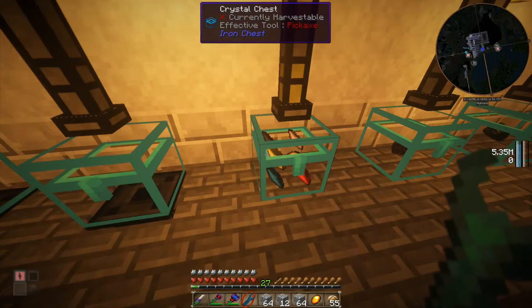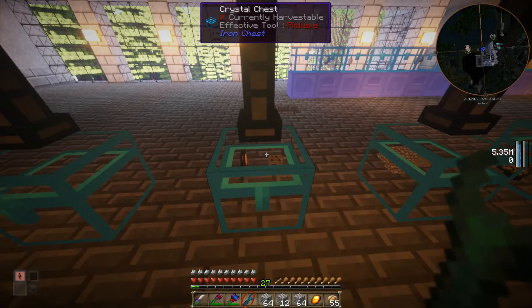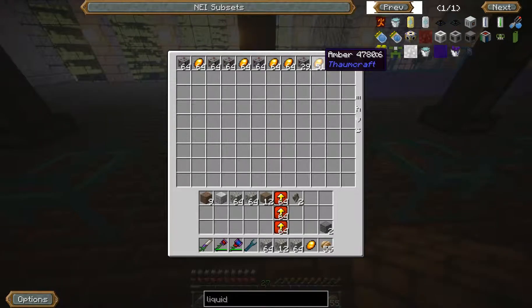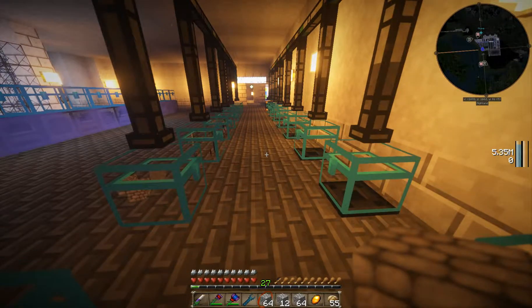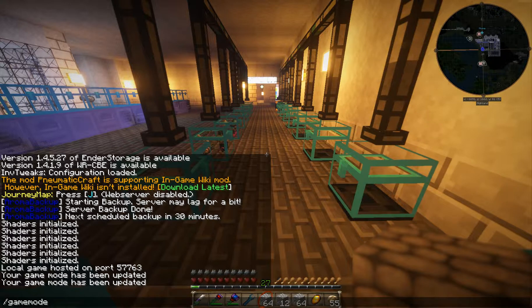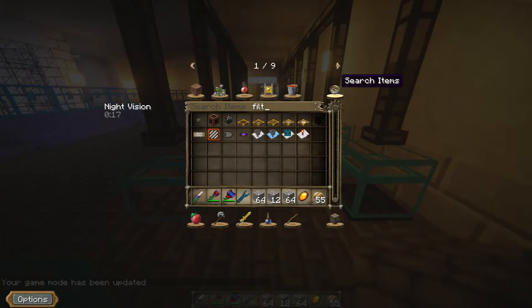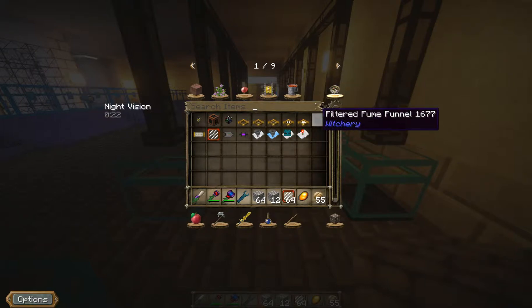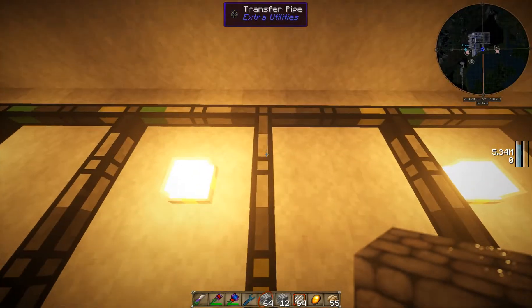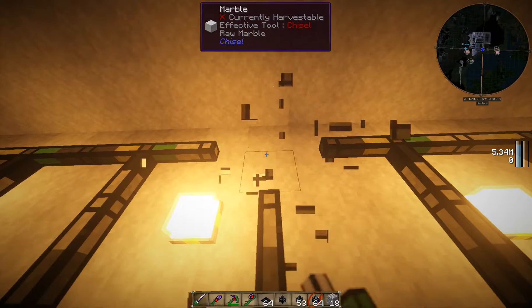So I'm going to change this and move this chest over here, probably into here with the other Thaumcraft stuff. We need a couple of items which I don't have anymore. We need a filter — this is a filter. I'll just grab 64 of those. This is just to show you guys how to make this stuff. Then we need to make this into a sorting pipe.